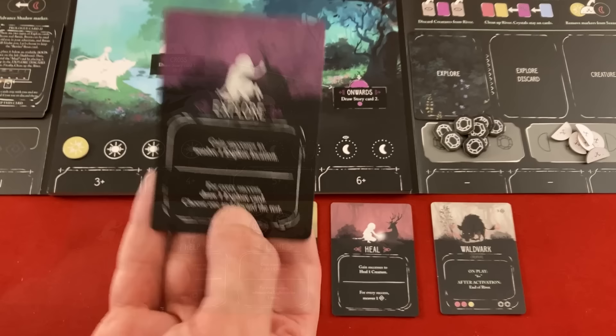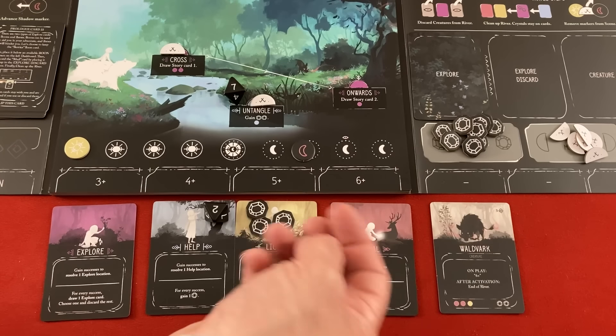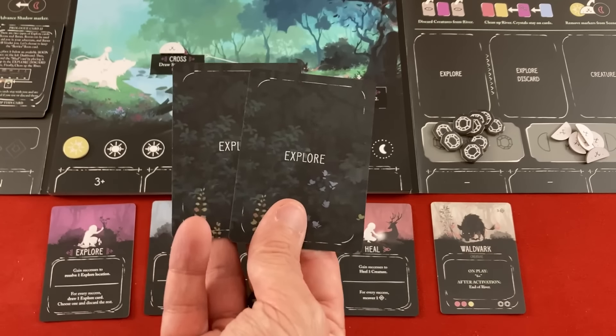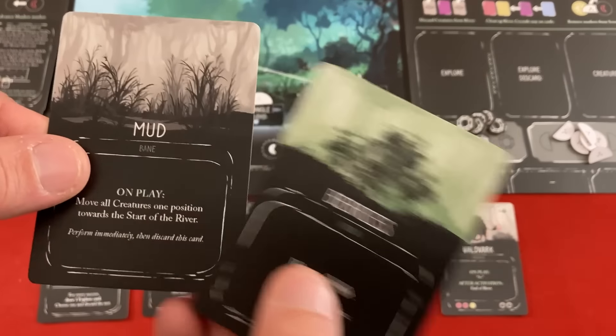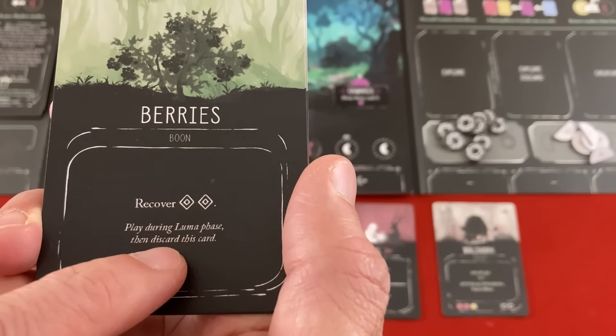Let's talk about the bottom effects. For Explorer, for every success, draw one explorer card, choose one and discard the rest. The Mud is a negative card — on play, move all creatures one position toward the start of the river. The Berries say I can recover two spirits, and these tend to stick around in your boon spot. For Help bottom: for every success, get one crystal. For Heal bottom: for every success, recover some spirit. For Light bottom: advance the light meter. If you fail a top action, you can use the successes you did roll for the bottom effect instead — a nice consolation prize.